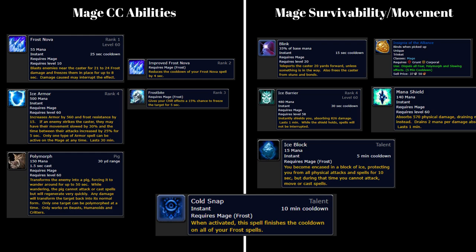So to get into all the mage CC abilities: you have frost nova, which is on a 21-second cooldown. You have the possibility of getting a frostbite proc from their ice armor, which basically puts you in the same thing as a frost nova except it triggers when you melee them while they're using that armor. And of course polymorph, where they can sheep you at range and keep you there.